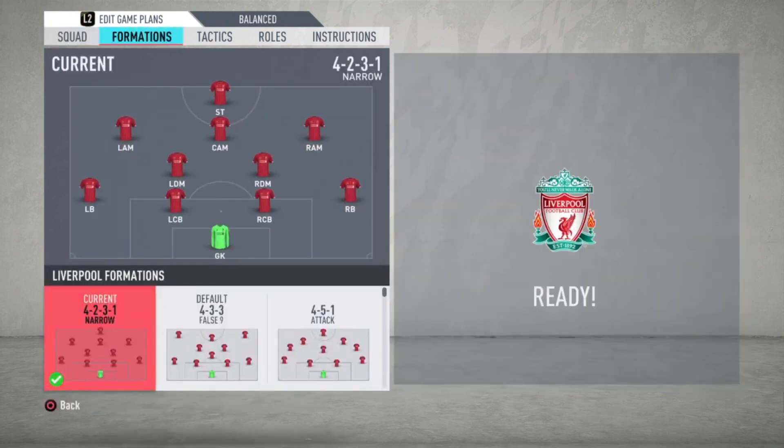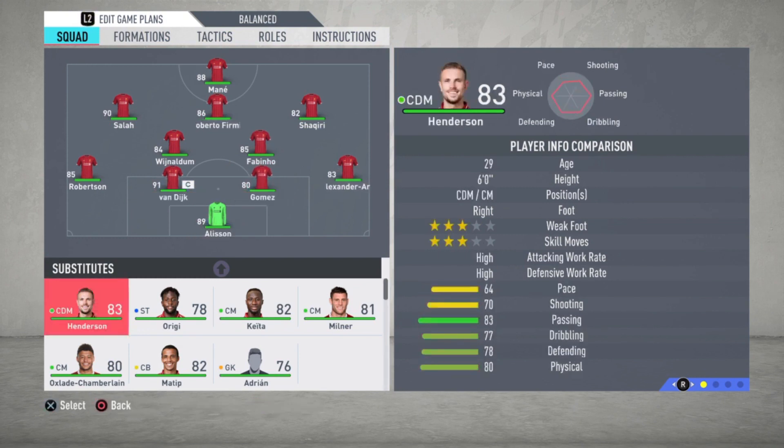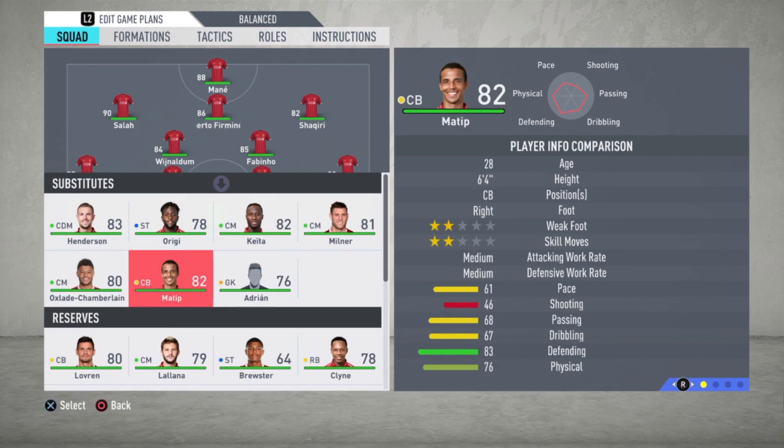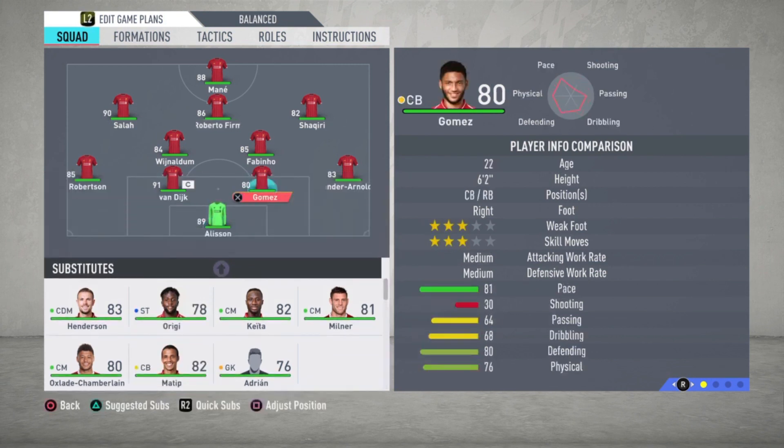I'm going to start with the formation: it's a 4-2-3-1 narrow formation. Alisson is the goalkeeper of course. Alexander Arnold is the right defender. Gomez and van Dijk are the center backs. Matip is also a really good center back but he is a bit slow — his tackling is really good but he's a bit too slow for me, so Gomez is a better option. But if you like Matip you can play him as well. Robertson is the left defender.